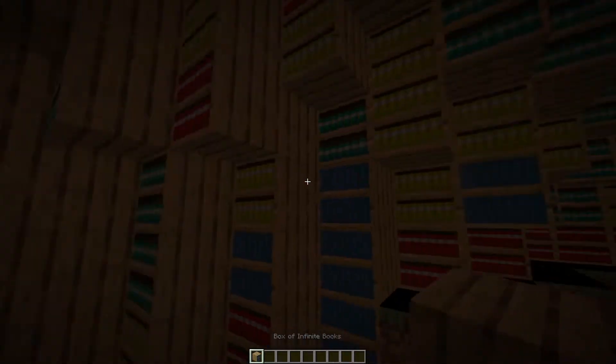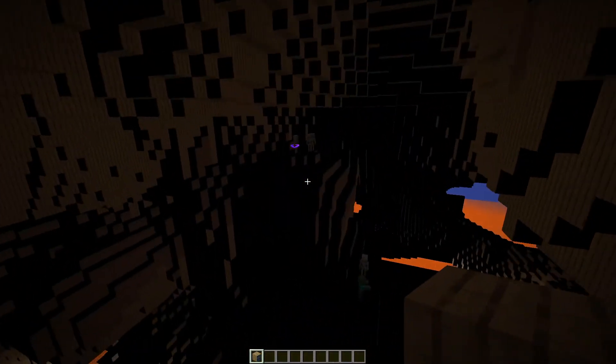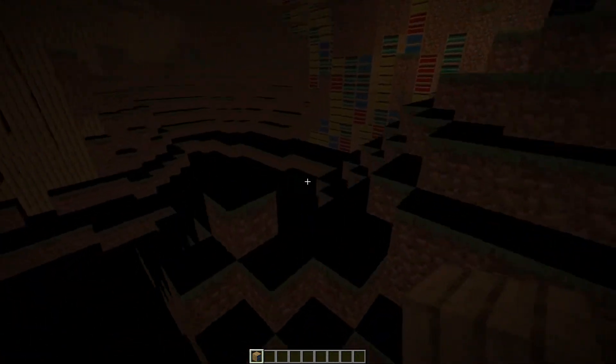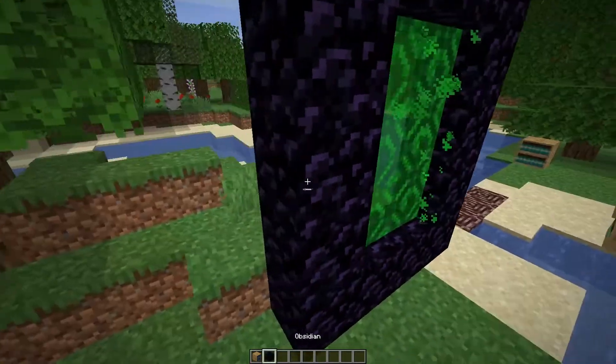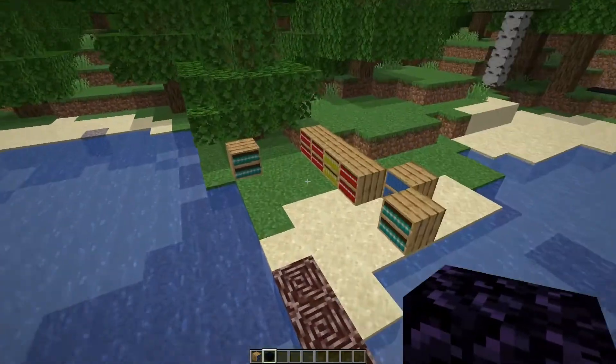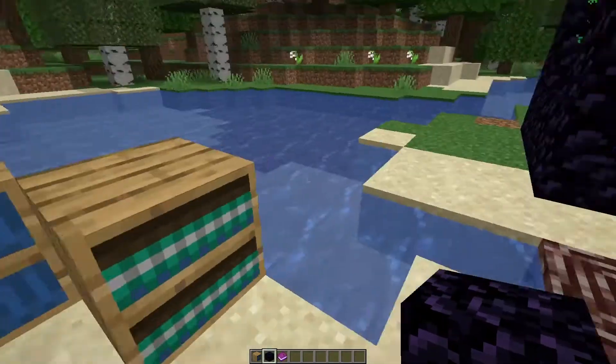As you can see, our new dimension is made out of these fancy-looking infinite book blocks. It has grass at the bottom but no lighting, which is a little unfortunate. Let's try getting a new one — I don't know if we have to build a new portal or not, so let's just make a new one.